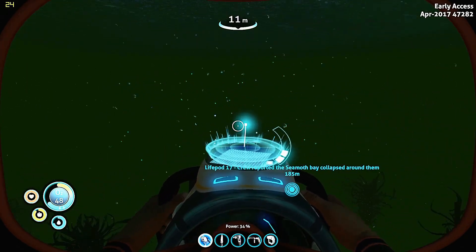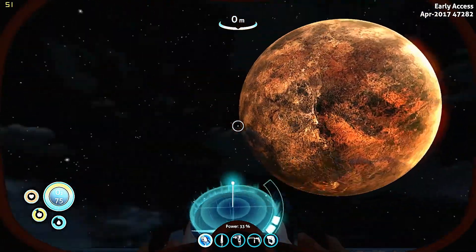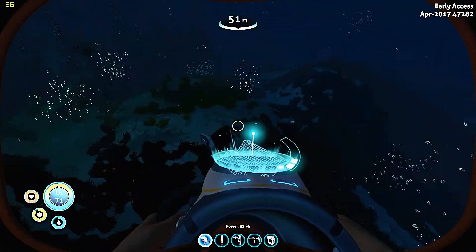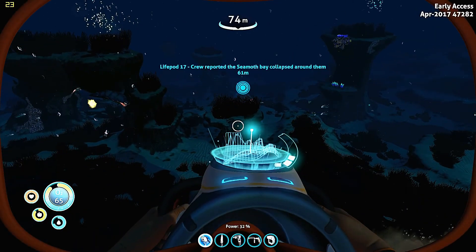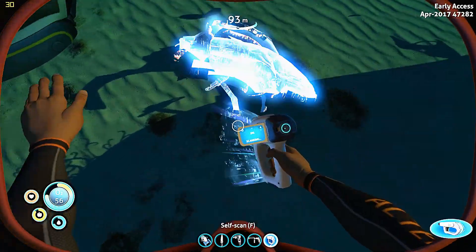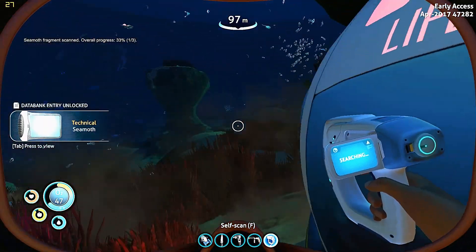Coming back we'll grab some of this stuff because we're gonna need it for lubricant and silicone rubber. There's a reefback. We're down there - let's get right above it. Damn, you know this game is beautiful - look at that, the moons look awesome. Oh there's sand shark - oh crap there's number 17! Seamoth fragment - oh crap, that dude's infected, I'm gonna be infected now. That bastard, he's crazy man.